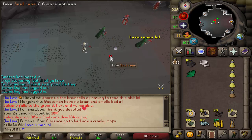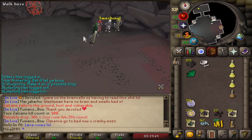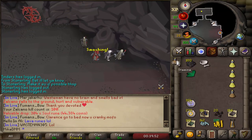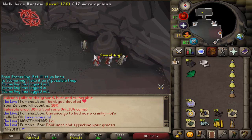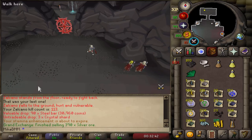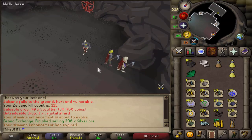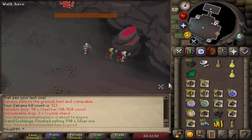KC is now 100, which is awesome. Let's do 13 more, because that's where I started the video, and then we're gonna have a nice price check of exactly 100 Zalcanos. So look at the inventory, look at the KC — we are now on 113, which means just one more to go and we reach that 100 mark.